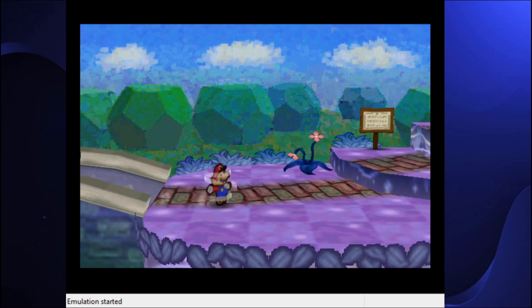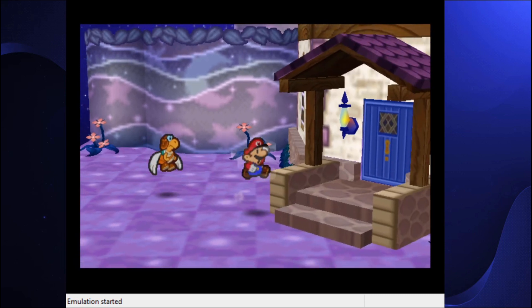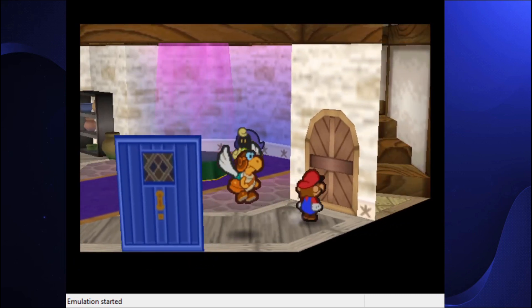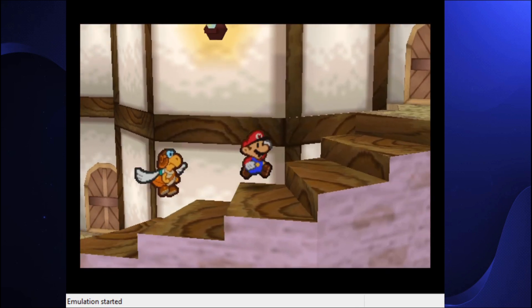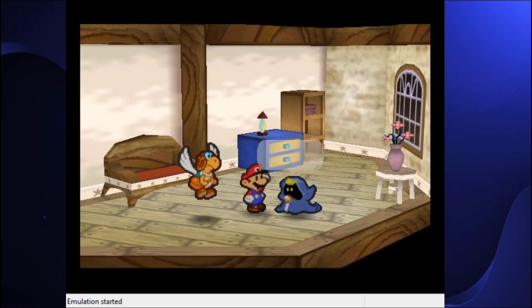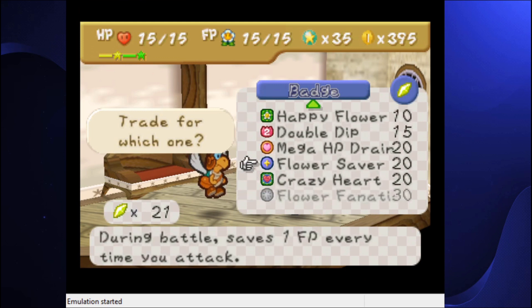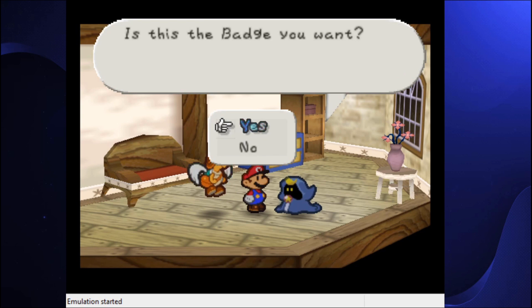I didn't know Sap Tap had been nerfed, so I made the wrong choice last time. Oh well, not much I can do about that now really. Whatever the case, we have Sap Tap — it's gonna be completely useless, or at least close to useless. Anyway, let's get Flower Saber. I could get Flower Fanatic, but I'd rather have Flower Saber honestly.